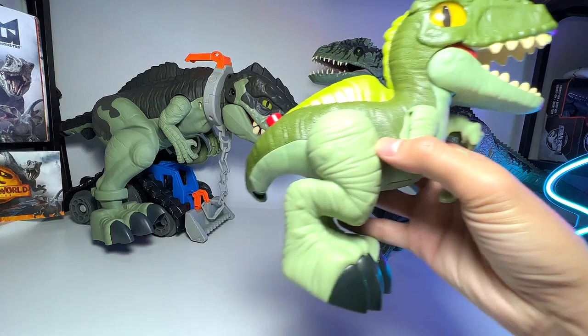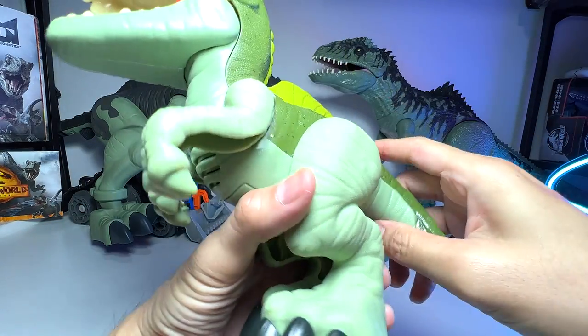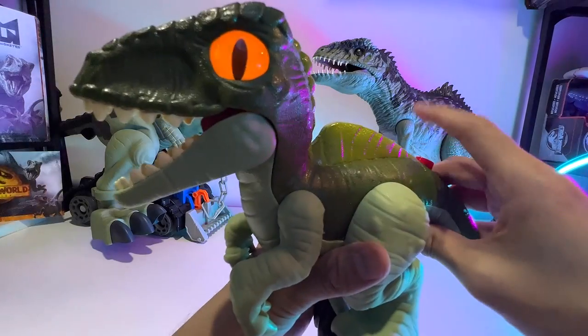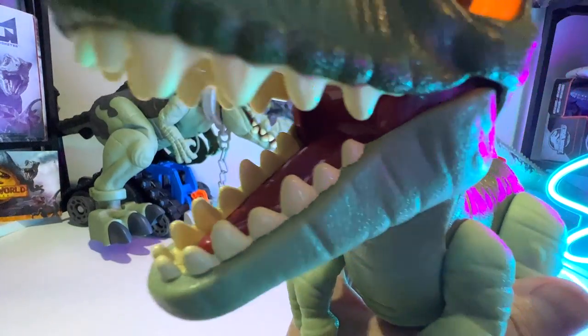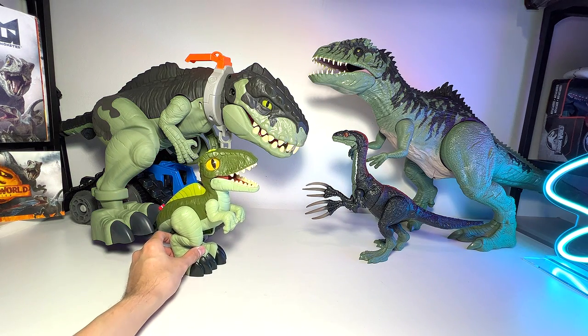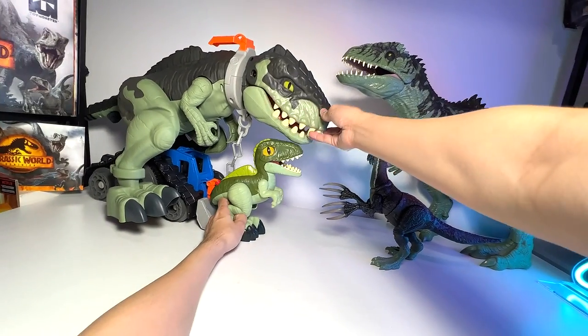Another new figure — I'm going to show you guys the latest figures first. This is the XL Imaginext Giga. It actually has roars and lights, which is kind of cool. And if you listen to the roars, I think they are unique roars — they are not recycling the roars of the Indominus Rex or the T-Rex.